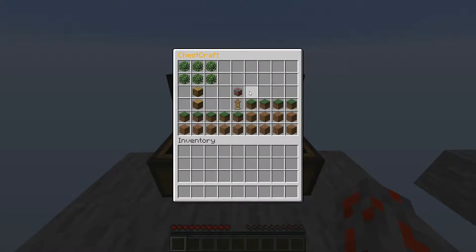I can break blocks by left clicking, and as you can see the item pops into my inventory, and I can still move things around my inventory like normal. Obviously in the future you'll actually need tools to break the blocks, but I haven't added that yet.